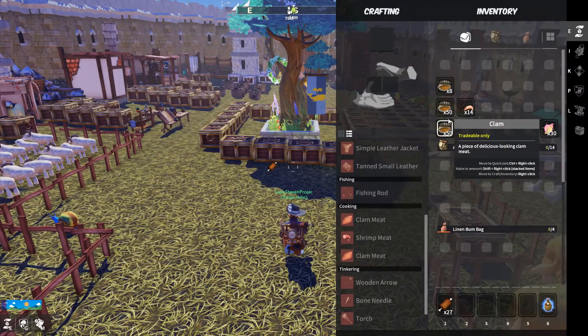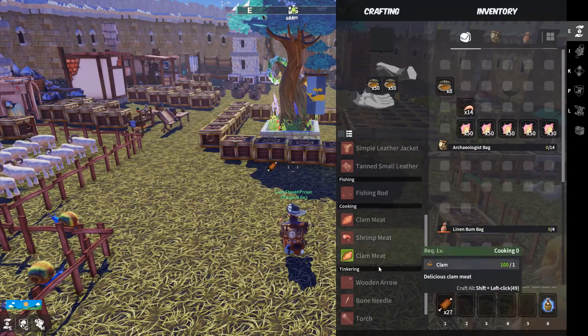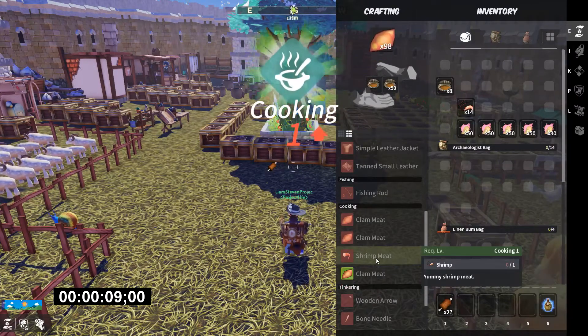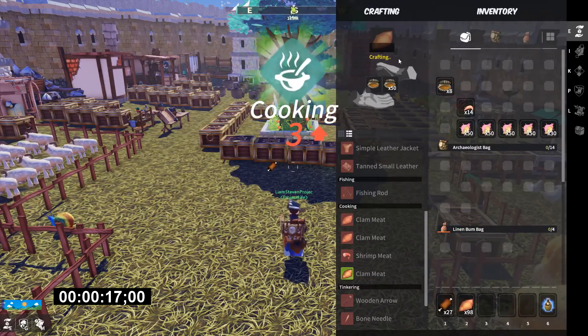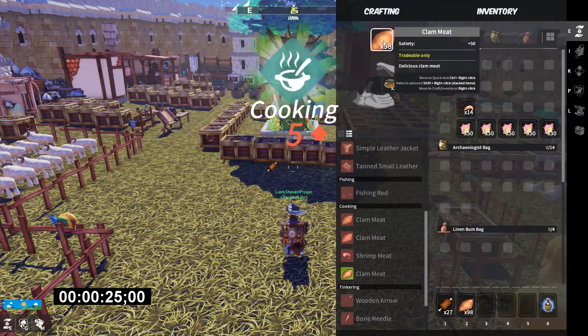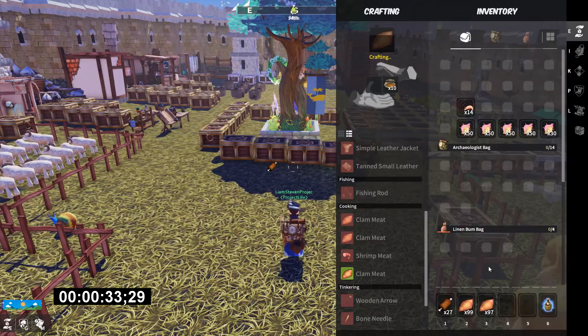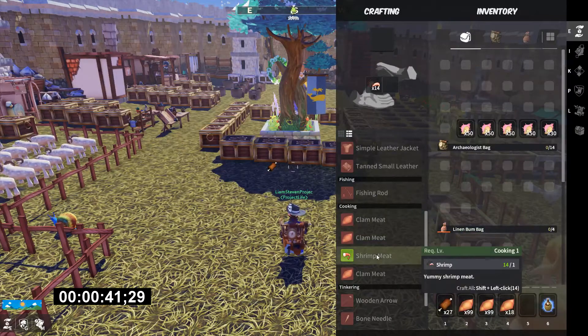To get your very first level, you're going to have to make clam meat. We've been out there farming a lot today, so this is what we need for our very first level, because you can cook this at level zero. I'm going to hold Shift and left-click to make the max amount. This brought us up to cooking levels one, two, three, four, five, six — six levels already, that's perfect.